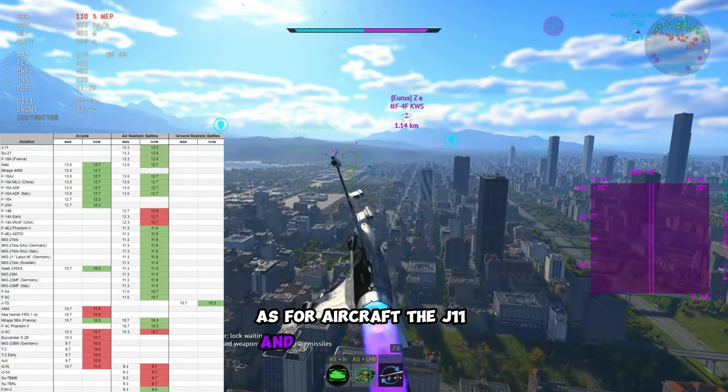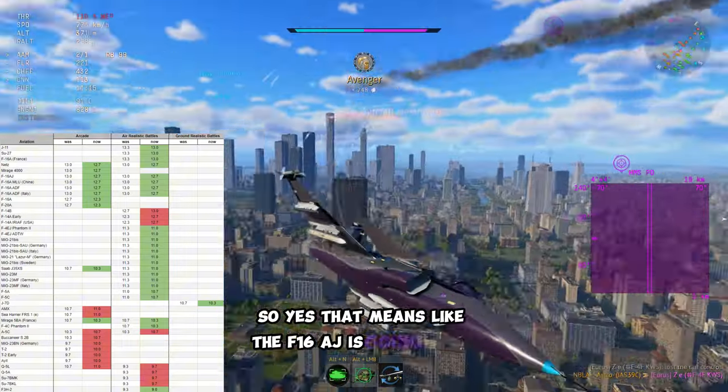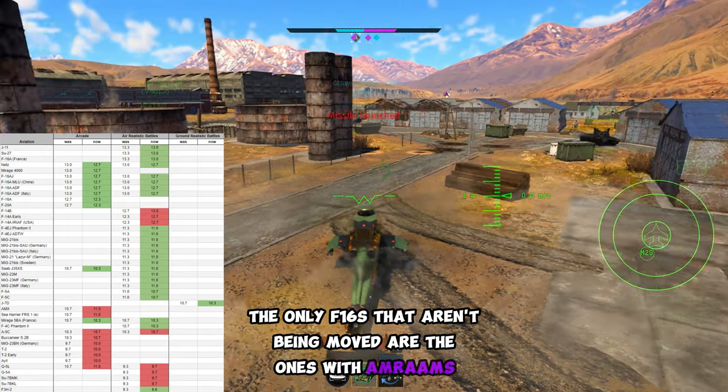As for aircraft, the J-11 and the SC-27 are now going down to 13.0. That means the F-16AJ is going from 13.0 to 12.7. The only F-16s that aren't being moved are the ones with AMRAAMs.